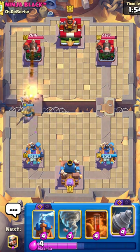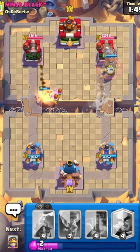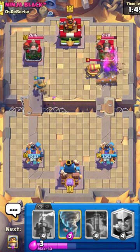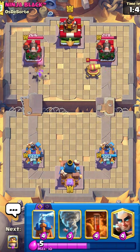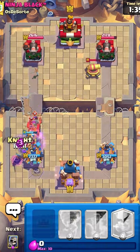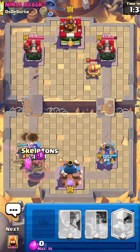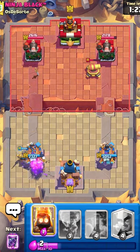Going with the Goblin Drill here. He has to worry about the Knight on the left side — he's probably just gonna Log. Yep, there's the Log, but I did get some chip damage with the Goblins so I'll take it. He's going all in, so I need to place my Tesla for those Evos. Honestly not bad — didn't take too much damage, could have been a lot worse.